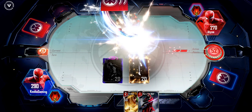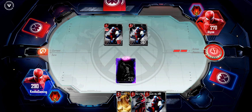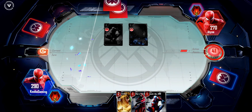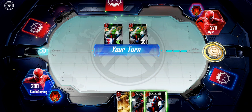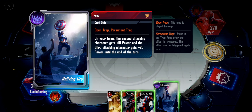There are trap cards — some placed face up, some placed face down. There are also equipment cards you can put down. Every turn you have a total of three actions that you can play. Once you run out of action points, you can no longer do anything on your turn and you have to turn it over to your enemy. Once the turn ends, all the power of your cards goes back to normal. Rallying Cry: on your turn, the second attacking character gets plus 10, and the third attacking character gets plus 20 power until the end of the turn.